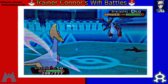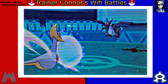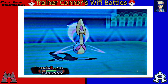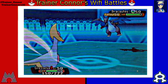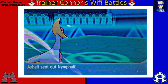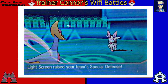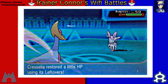The only option I have is to have Cresselia use Thunder Wave to slow him down, and then set up with Reflect and Light Screen. After the Reflect, that Dragon Claw — which would be boosted — did that much to my Cresselia, which is really good news. Expecting him to switch out, I go for Light Screen to raise my Special Defense so Special Moves won't do very much.